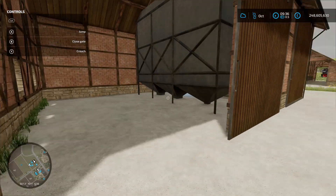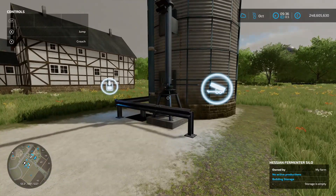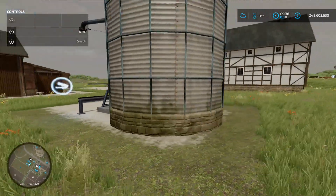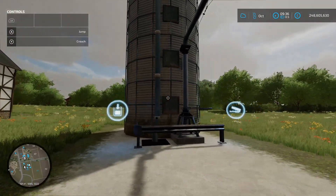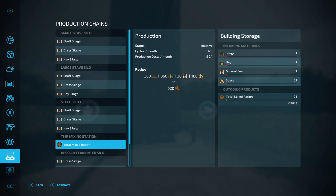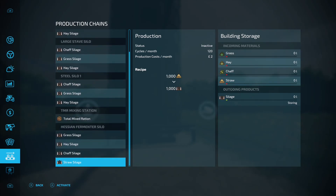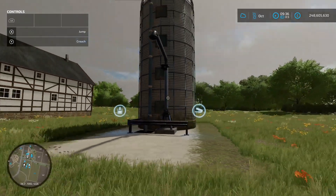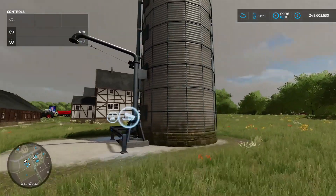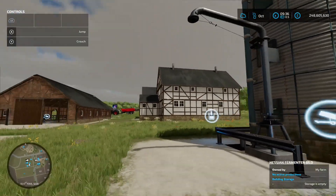There's a little more storage, and then the fermenting silo — load in, load out. Interestingly, there's no production chain menu for it; you just go through the usual menu options instead. One in, one out — no problem. That's a nice pack — very nice style.